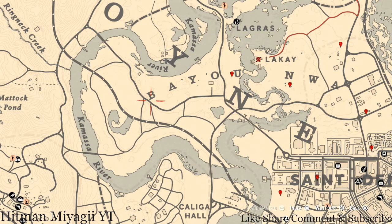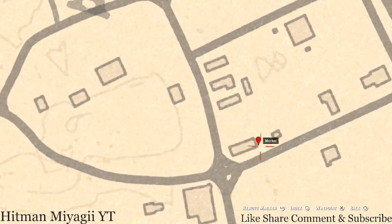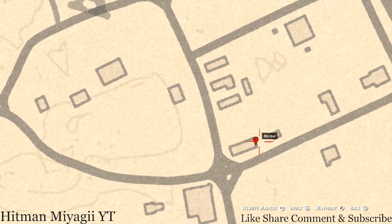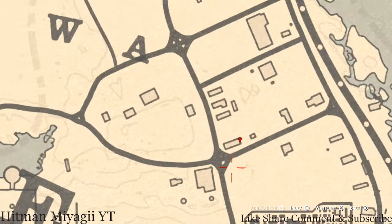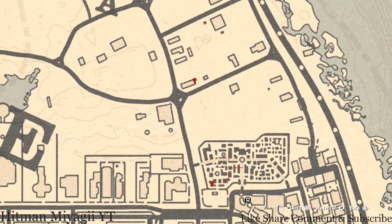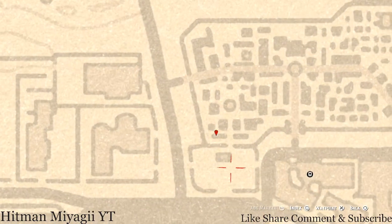We're gonna head over here to our next marker which is right at the back of this house, on the back porch or deck right here. At this location you guys will get a horse hairbrush which is on the table in that back area. On to our next marker which is inside the cemetery right here — at this location you guys will get a tarot card which is a Knight of Wands. This Knight of Wands is right here in the mausoleum, so just go up to the low shelf area and grab it.